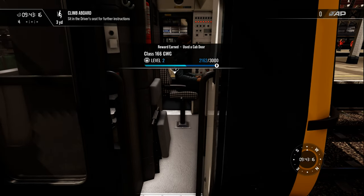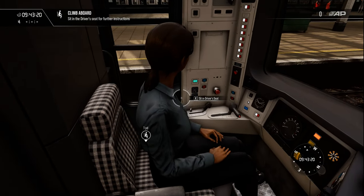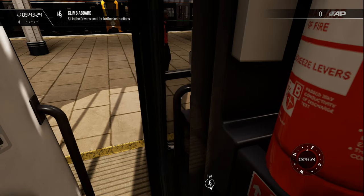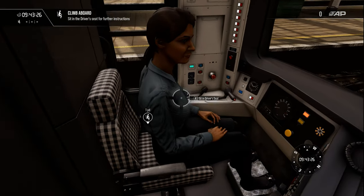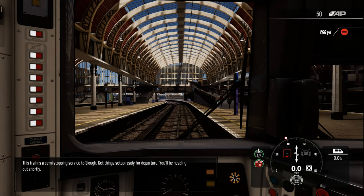We've earned some reward by using the cab door. That wasn't too difficult. Could you excuse me please? Because I fancy being the driver of this. So here we are, sitting in the driver's seat. This train is a semi-stopping service to Slough.